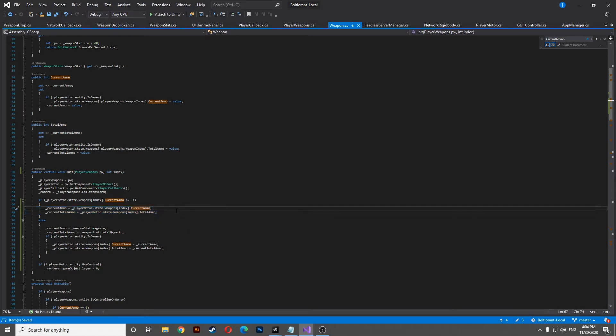This means that we're gonna initiate it with the used ammo. And if it's equal to minus one we're gonna initiate the ammo like it is a new weapon — the current ammo is equal to the magazine, the current total ammo is equal to the total magazine. Then we're gonna overwrite the weapon at the index in our player weapon state list, and finish this function by adding the final line.